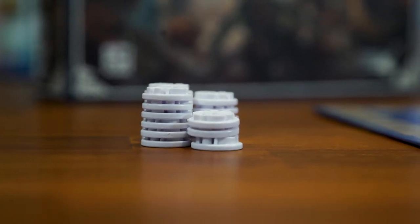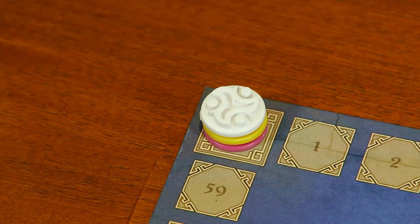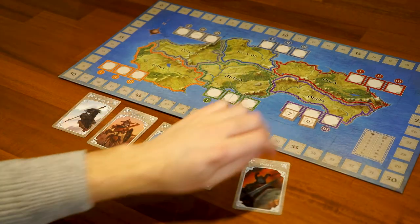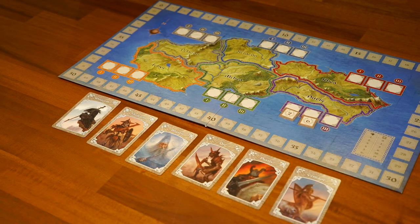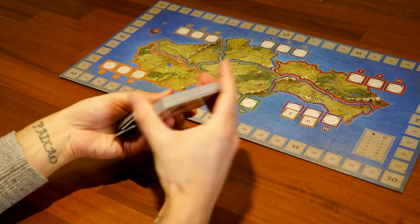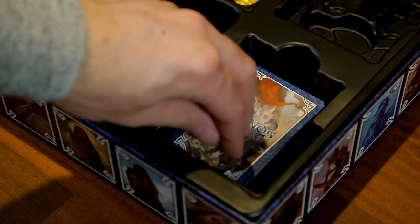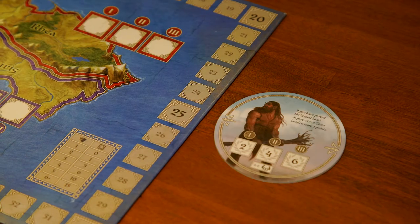Have each player choose a color and take all the control markers of that color. Each player places one marker on the zero space of the glory track as their scoring marker. Shuffle all the grace setup cards and turn over five for a two or three player game, or six for all other player counts — this determines the tribes available for this game. Take the decks for those five or six tribes and shuffle them together to form the allies deck.